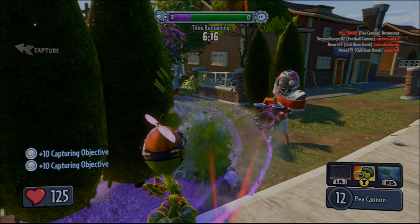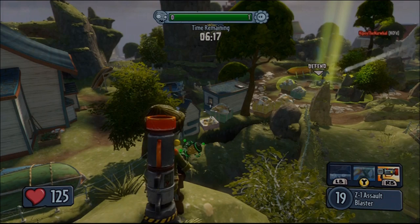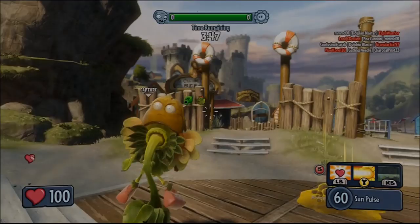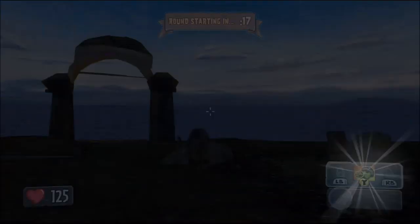The glitch is mostly trial and error, and sometimes it is hard to do. However, it is fairly simple. Do you want to be able to be the team killer and fool around with the enemy team by them thinking that you're on their team?